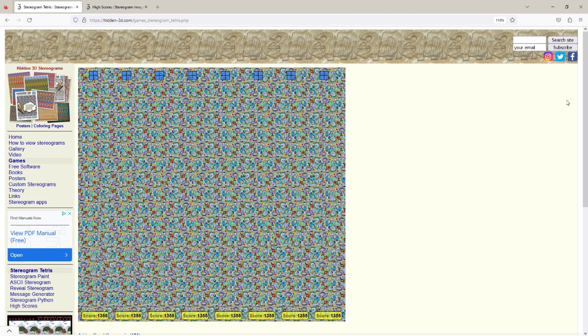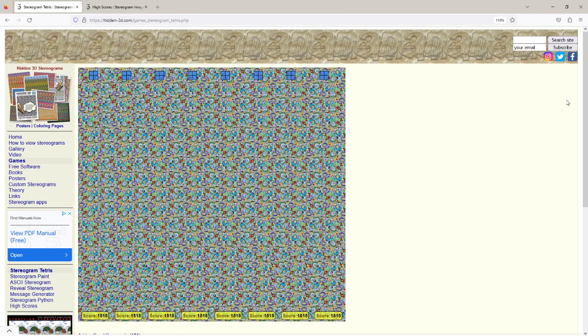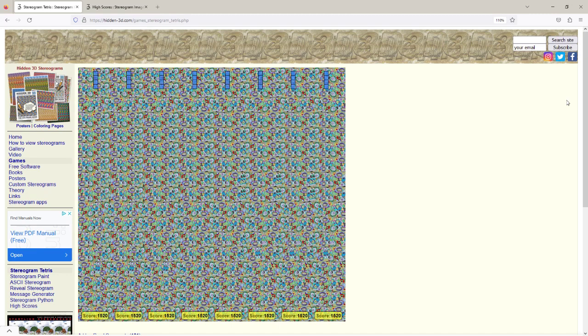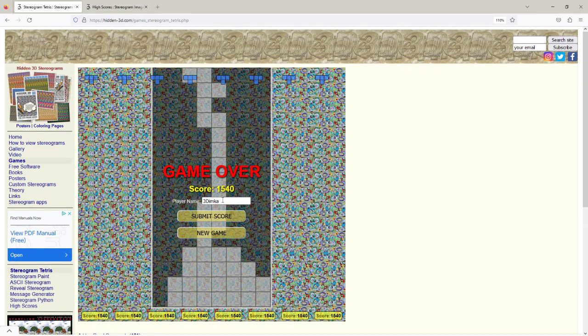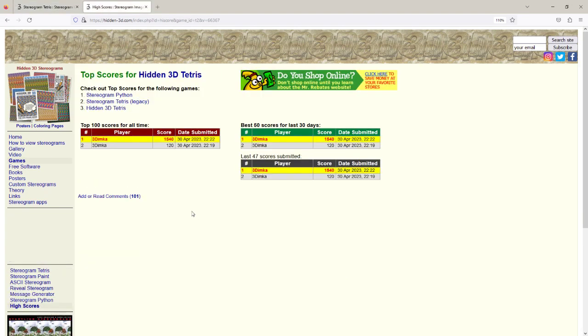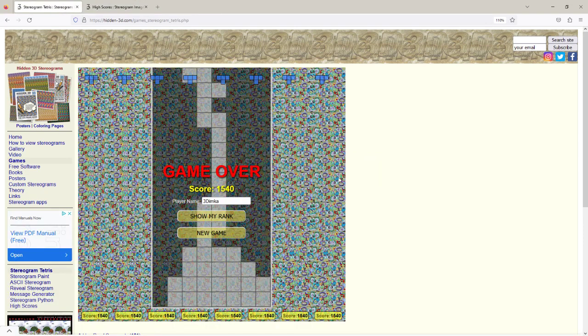That's another good strategy. I'll finish my game by dropping the pieces. I submit my score — it still remembers my name so I just click Submit Score. I'll check my rank and hey, I beat myself — very nice!